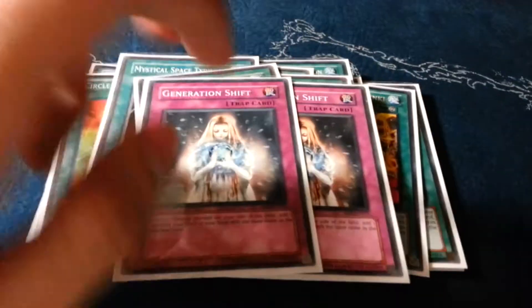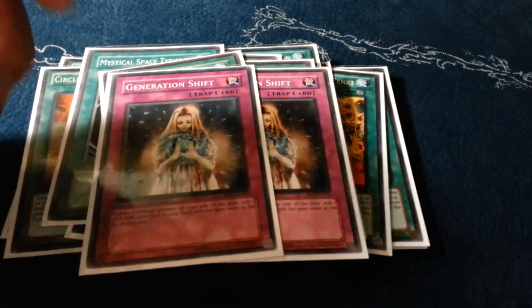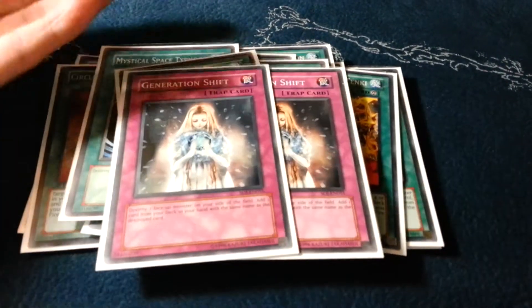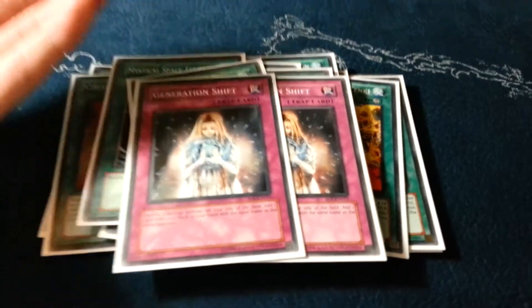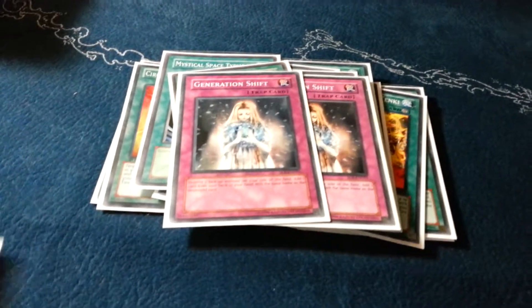And traps: two Generation Shift. This is an amazing tech in Fire Kings because it's basically like playing two more Circles of Fire Kings. It helps dodge stuff — dodge Veiler, dodge Bottomless. Really, really good card. And I run one Solemn Warning. That's it for the main deck.